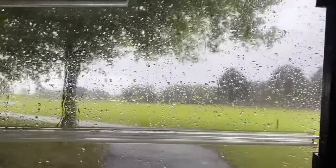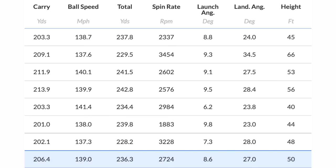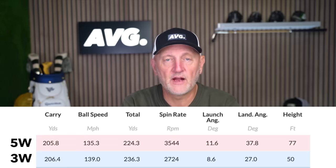Unfortunately we cut things a little short as it poured down at Cardan Park — that was the end of filming for the day. What I found on the course matched the dry ball data collected earlier. Looking at the numbers on screen: with the five wood, the averages show 205 carry, 135 ball speed, 3500 spin rate, 11.6 launch angle, and 37.8 degrees descent angle. The three wood: 206 carry, 139 ball speed, 2724 spin, launching at 8.6 degrees, 27 degrees land angle. The carry distance was almost identical, but the spin, launch angle, and descent angle were markedly different.